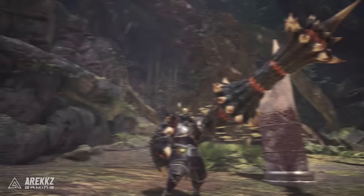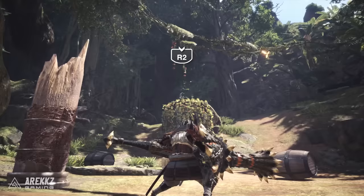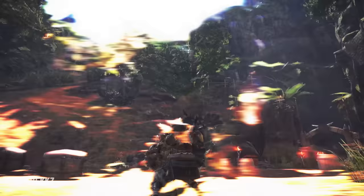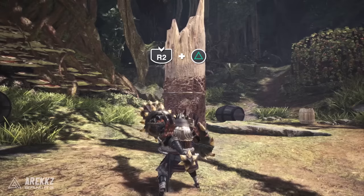Now for the shield — the third core component of the lance. Holding R2 lets you block. The lance has one of the strongest shields in the game, able to block some of the most damaging hits, though not all without supporting armour skills. Keep in mind that blocking consumes stamina and deals a little chip damage. You can also draw directly into guard by pressing R2 with your weapon sheathed, and pressing triangle while guarding performs a guard thrust — a small poke from behind your shield.